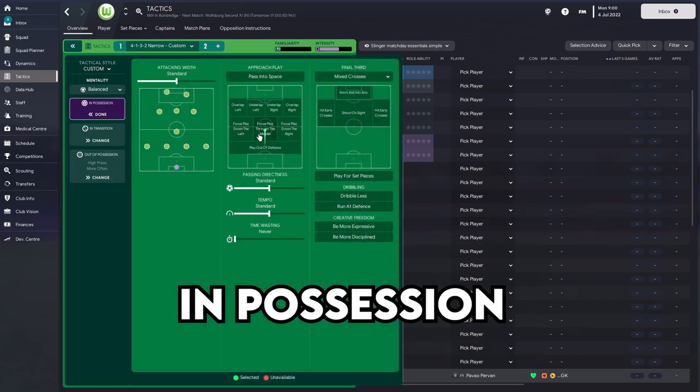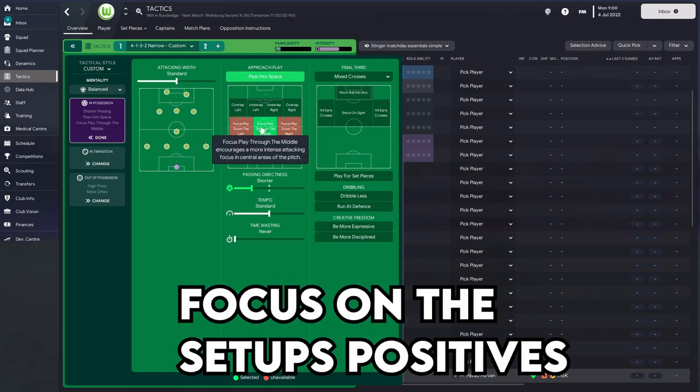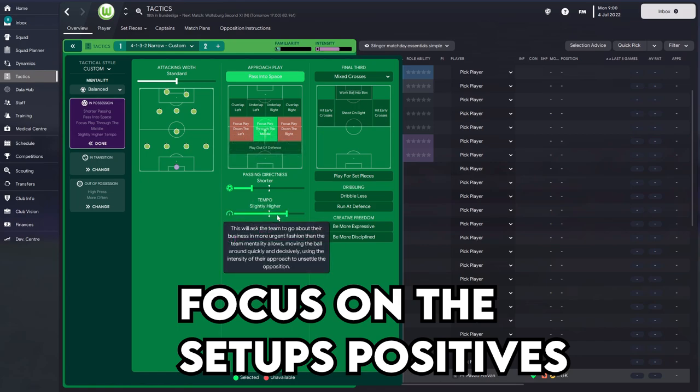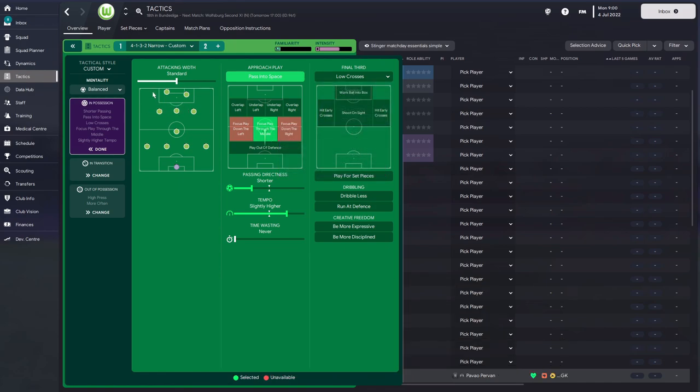Now we've got a shape, we move on to in-possession settings. We need to keep the ball well here because with that formation, losing the ball could be a bit of a disaster. I'm going to bring in shorter passing. However, because there's a lot of space involved, I'll have wing backs covering wide areas and use 'pass into space' as a counter-attacking threat. With all the action in the middle it makes sense to focus play through the middle at a slightly higher tempo. I'll also bring in low crosses so these guys can get to the byline and pull the ball back.